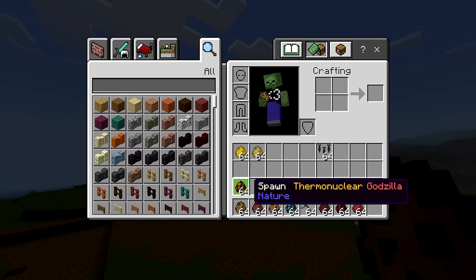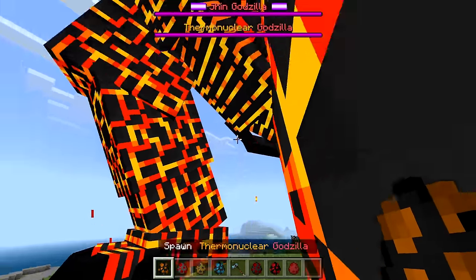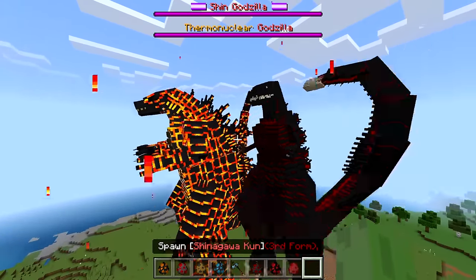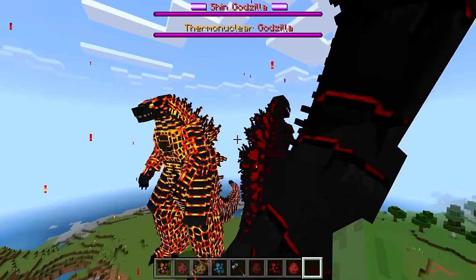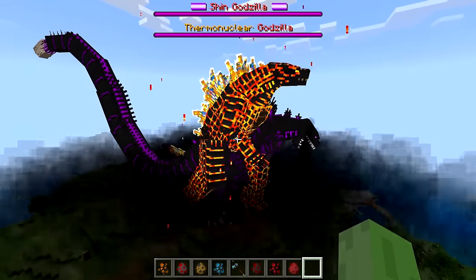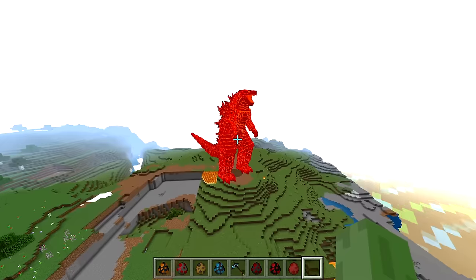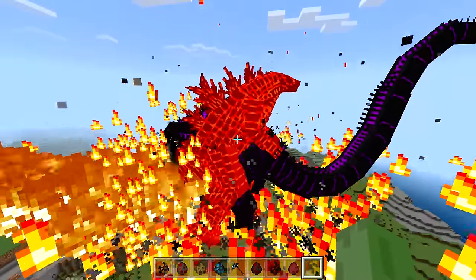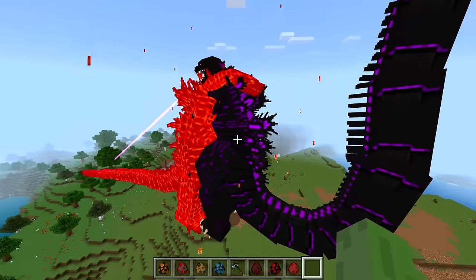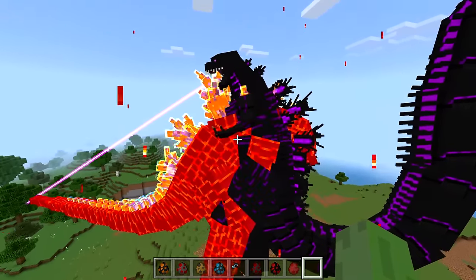Now for the big guns — Thermonuclear Godzilla! I think Thermonuclear is going to win. We spawn down Shin Godzilla and then Thermonuclear — battle of the century right here! They start back to back before Thermonuclear goes for the attack. Shin Godzilla doesn't care and keeps fighting. That attack is so strong — even while I'm in creative mode I get pushed back. I can't see their health bars anymore so I can't tell who's winning.